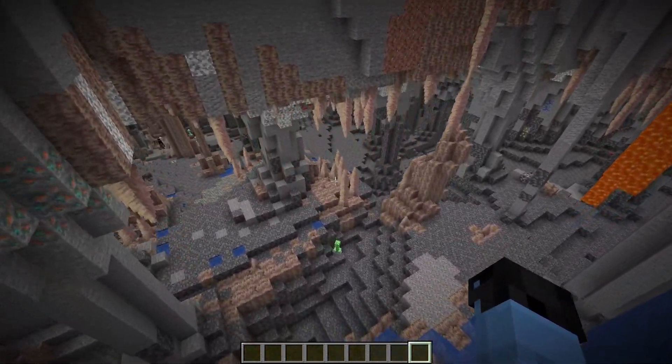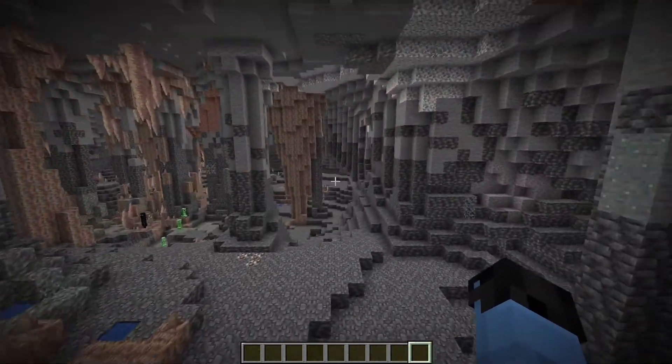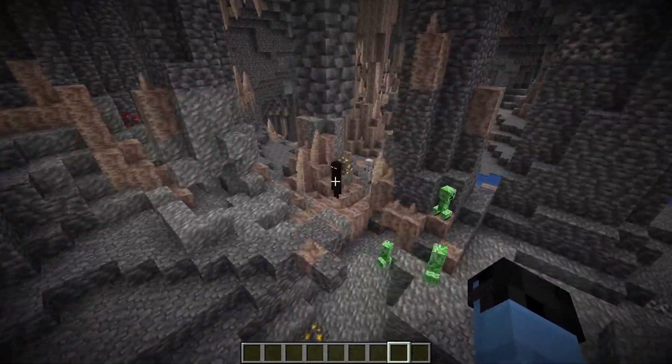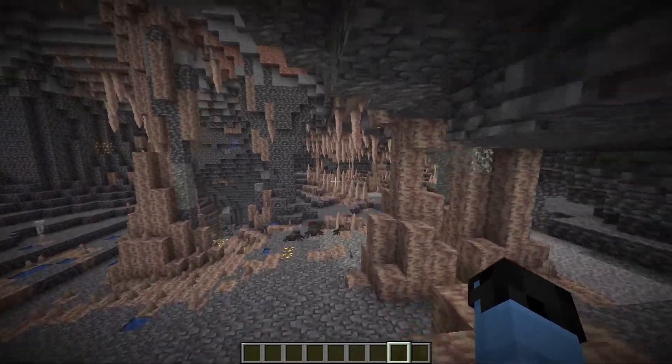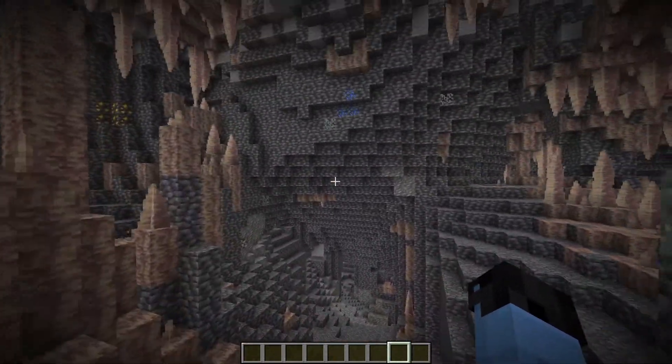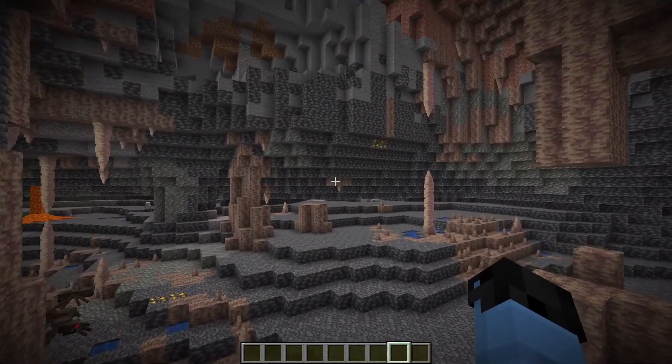Starting off with world generation. World generation has been changed a little bit, and the first change has to do with mining. If you mine deeper down you will actually get more ores, making it more rewarding to actually mine deeper. As you can see, there are a bunch more ores around near the depth.